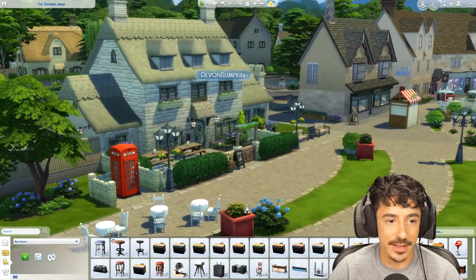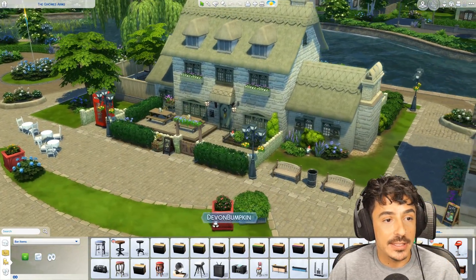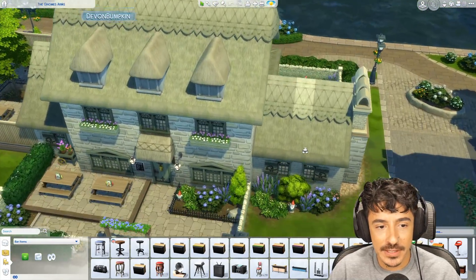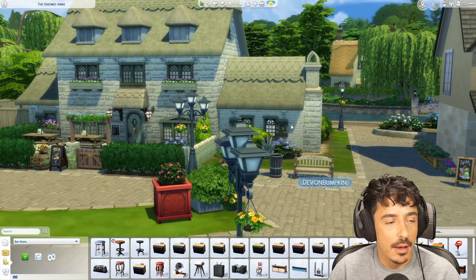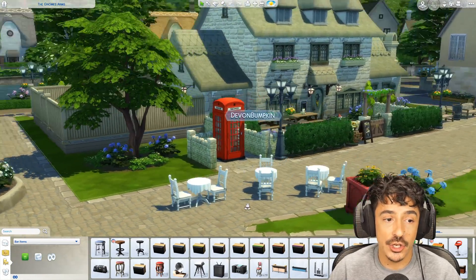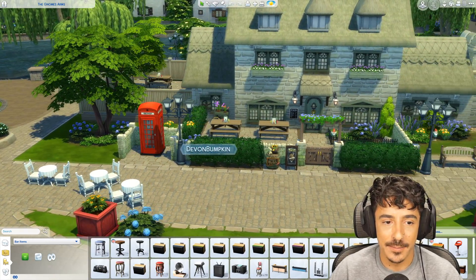Here she is — this is the Gnome's Arms. It's in the village area of this world. I'm going to give you a quick peek at the village over that side there. But I'm not going to go into that too much — I want you guys to be surprised with the gameplay. This is the Gnome's Arms: it is a village pub, definitely been here for many, many years. Look at this beautiful thatched roof. We've got these objects now that you can put on top of the build and they make it look like a beautiful little thatched roof. We've also got a red telephone box in the game now, which I couldn't wait for.